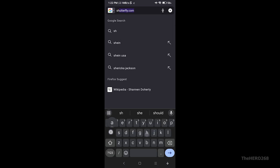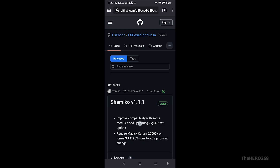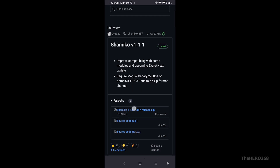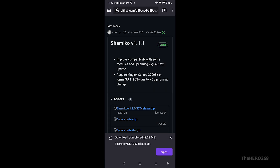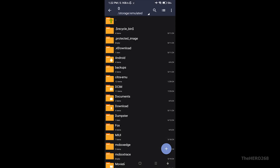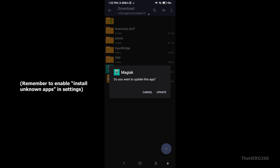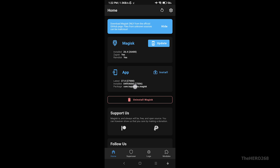You need another module called Shamiko in order for it to work. Scroll down and download the latest Shamiko module for Magisk. Once everything is downloaded, open your file manager and using ZArchiver, go to your Downloads folder and install the latest Magisk APK. We now have the latest Magisk app installed — version 27.